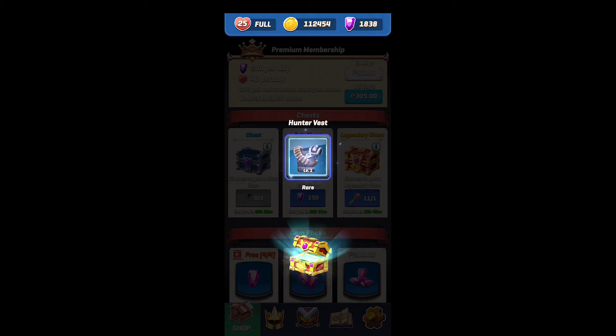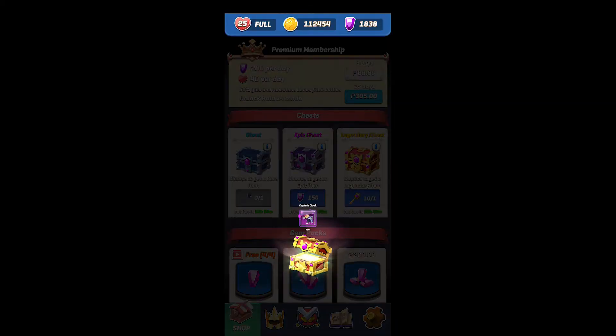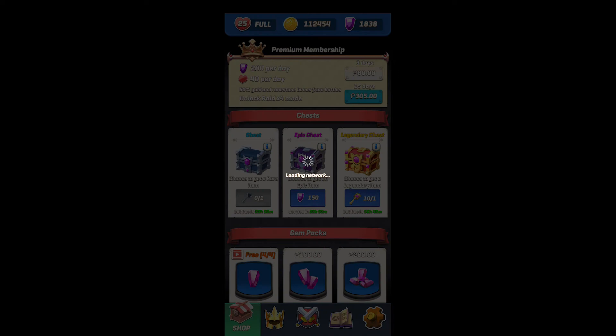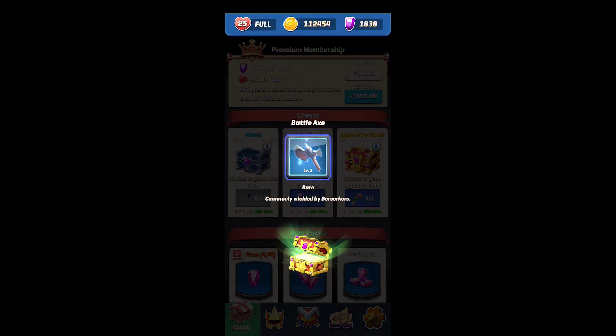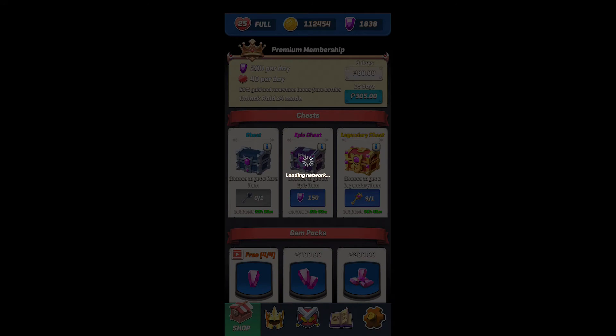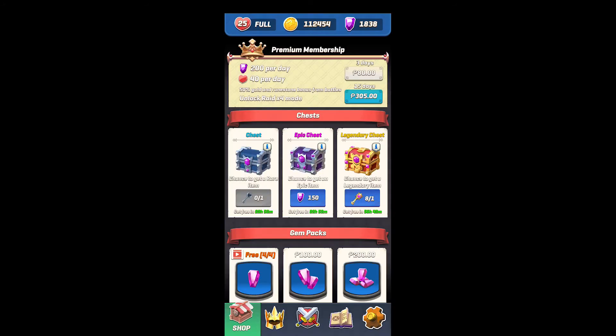The first open is Hunter's Bless — we got Hunter's Bless. Second is an epic Captain's Cloak. The third one is a rare Battle Axe. The fourth one is another rare Battle Axe.